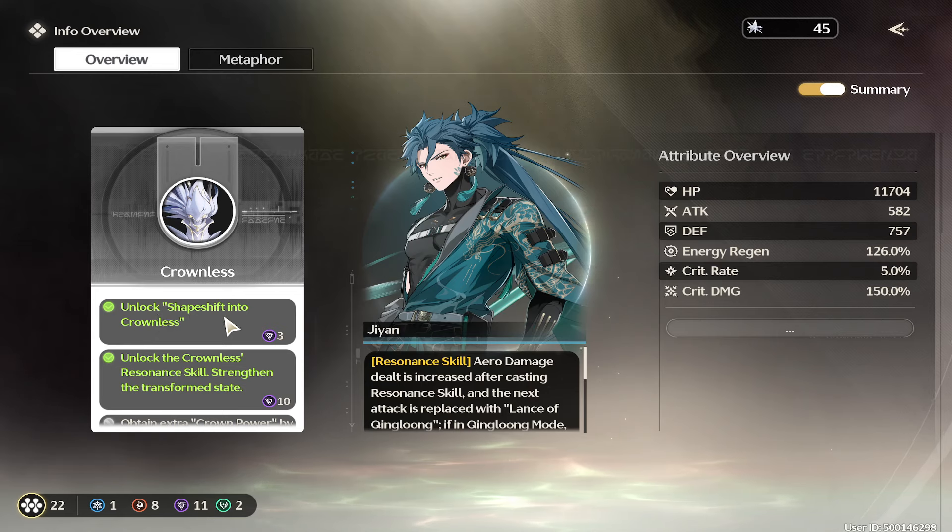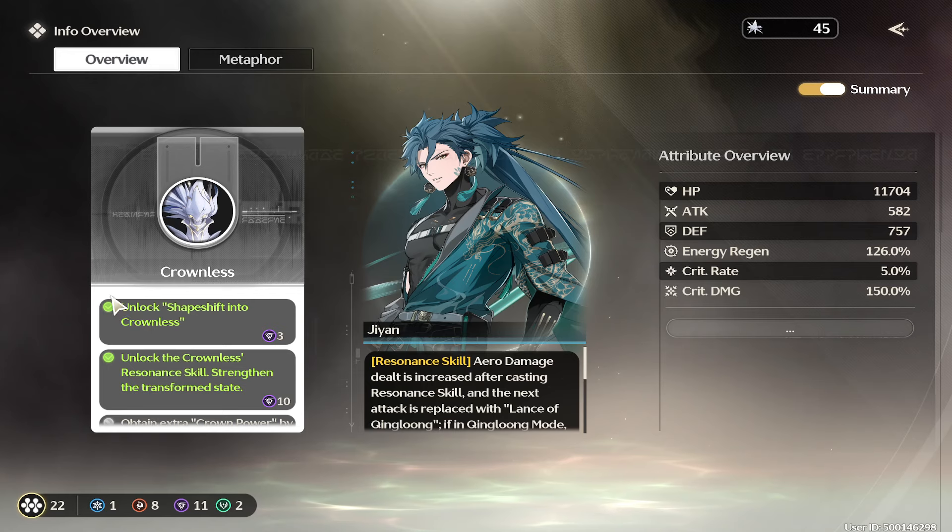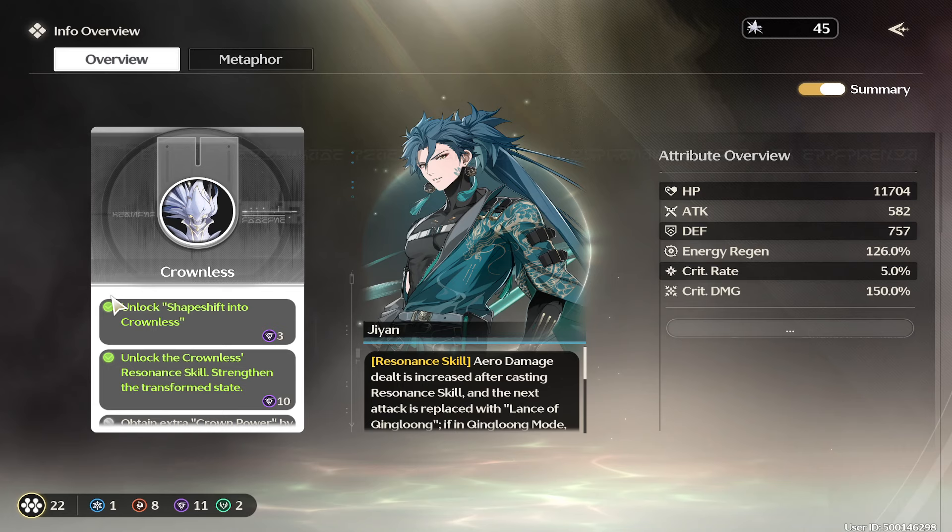If you go over to my attribute right up here, it's going to tell you: unlock shapeshift into crownless, so you can go right into that. Unlock the crownless resonant skill, strengthening the transform state. When you go into that, you notice that if you use it, he'll just beat the hell out of a mob, do that powerful hit and then go out of it.